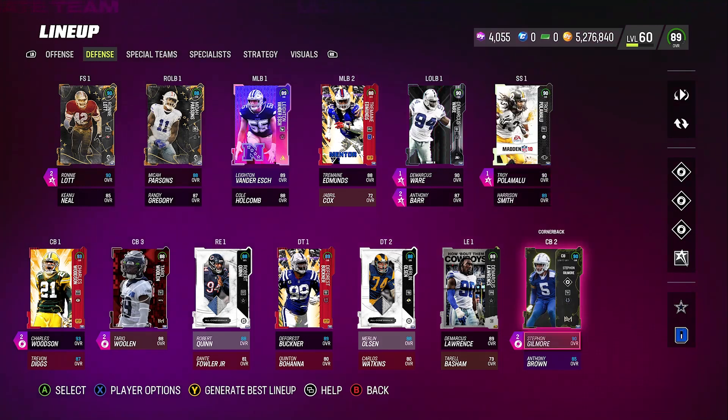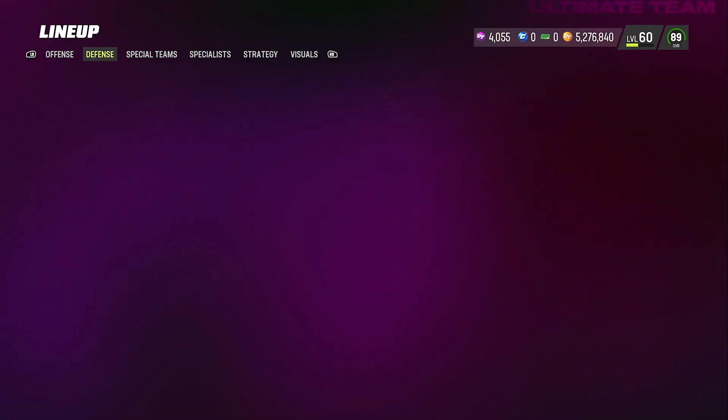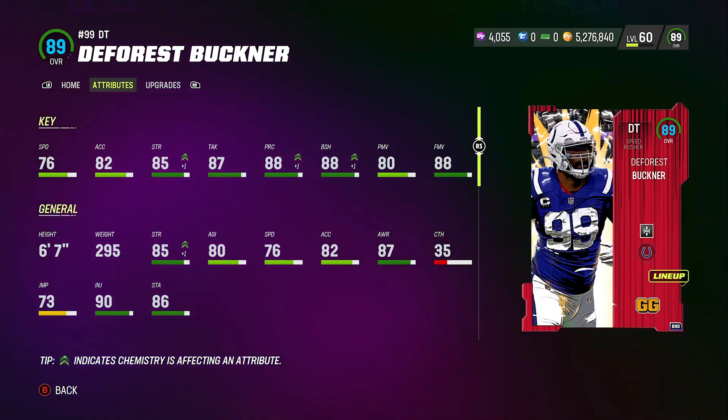The ninth one is new to my lineup — DeForest Buckner. I knew off the top when they released his card he'd be decent, and I picked him up right away. He already had about four or five sacks playing online, which is very good for a defensive tackle — and I don't even have his ability activated. His stats: 76 speed, but 88 finesse move, 88 block shedding, 80 power move, 88 play recognition, 85 strength, 87 tackle, and he comes in at 6'7" so he can bat down passes too.